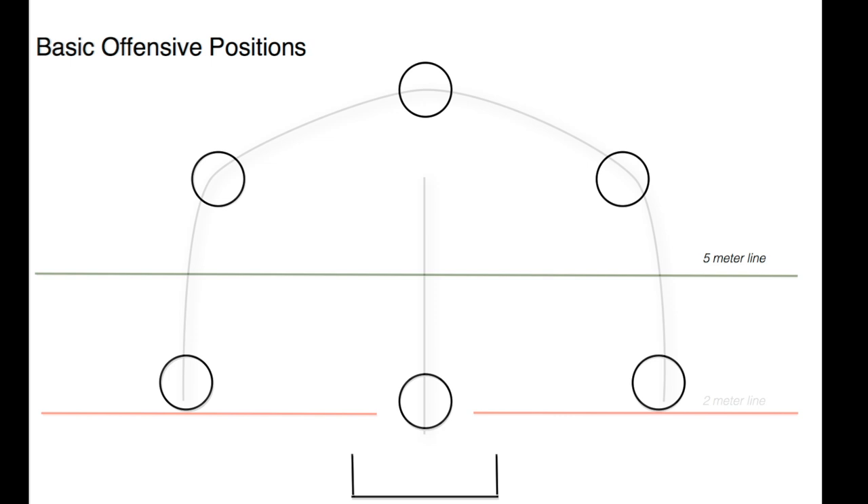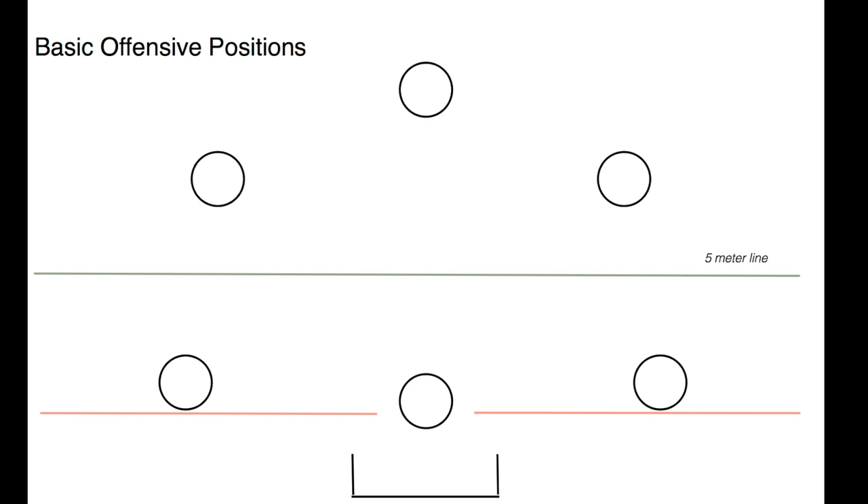Now each position on offense has a number associated with it, and most programs use the same numbering system. We'll start with position 1, which is the wing to the right of the goal in our diagram. We then work our way around the perimeter in numerical order until we get to the center position, which is 6.